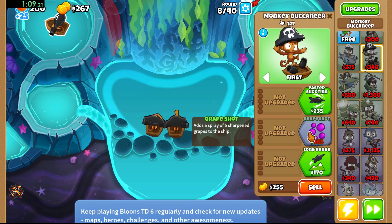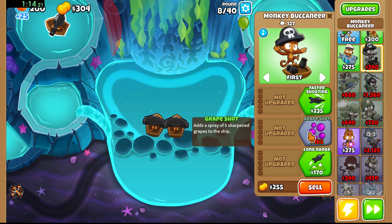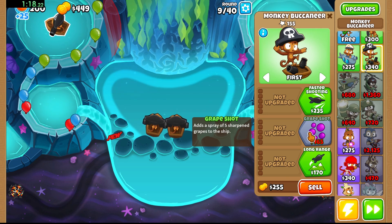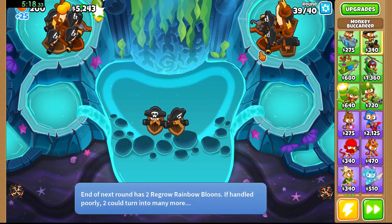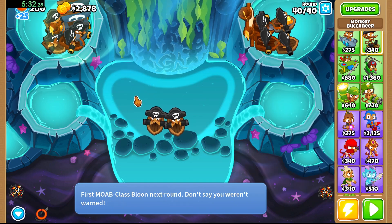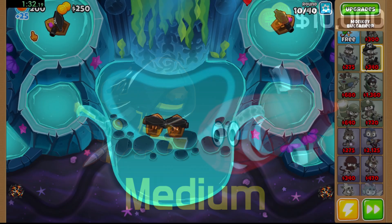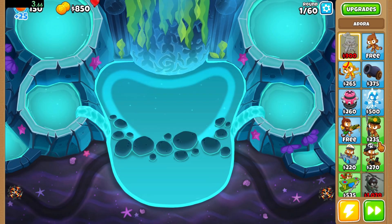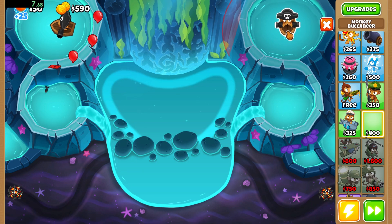For easy mode it's pretty simple — we'll just go with middle path buccaneers and make sure we've got at least one middle path up to a monkey pirate so we can grab the MOAB on round 40. I finished this run in just over five minutes. Next up is the medium mode run, which is pretty much the same as the easy mode run.